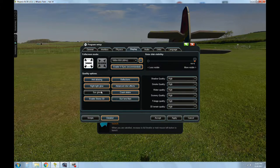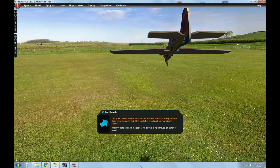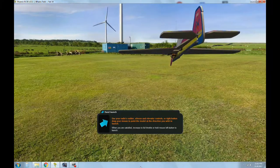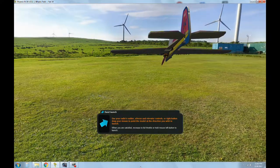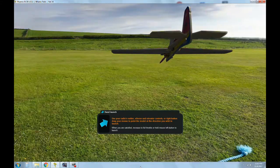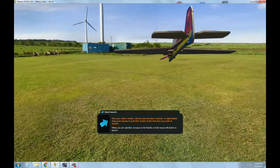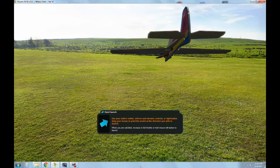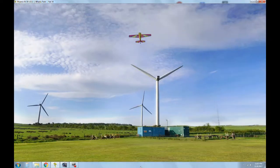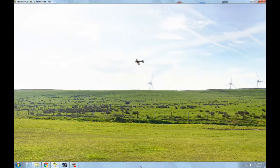I've got sun glow and lens flare turned off. If I turn them on it'll probably be even worse — let's try that. Sun glow, lens flare on, apply, accept. Now at maximum resolution, the sun's a little over my left shoulder but mostly right down on top of me. Everything remains in shadow for about 270 degrees, and there's a small 90-degree window where you get some sun coming over my left shoulder.